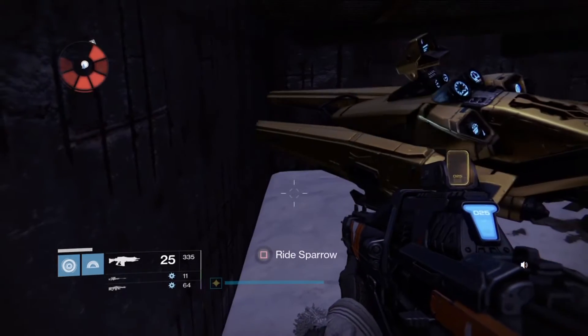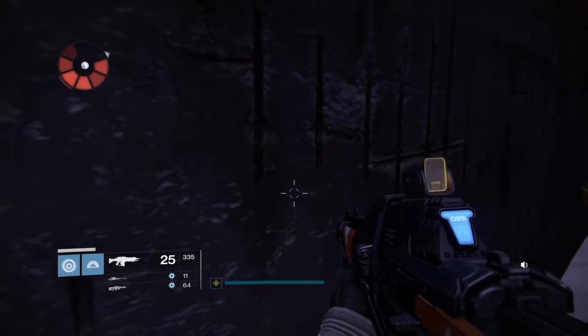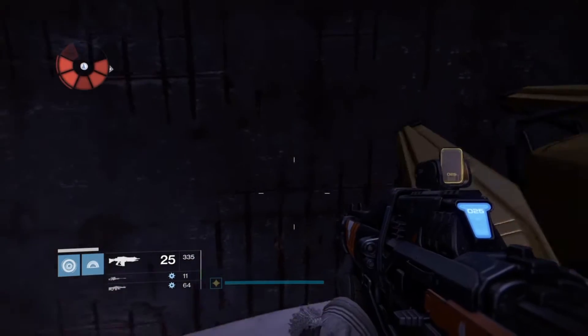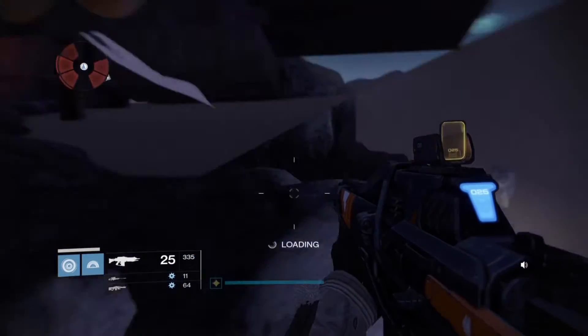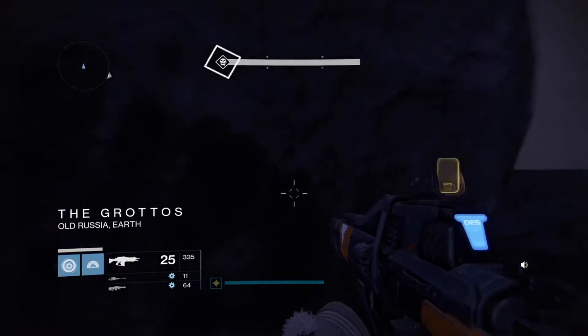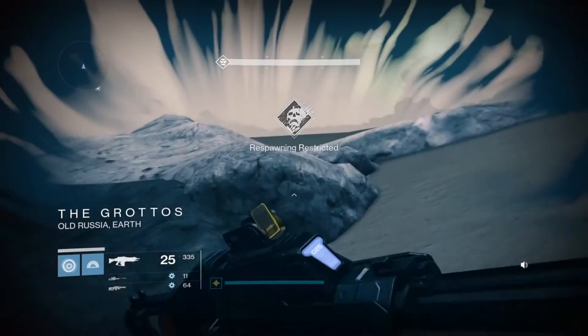Jump out one more time. Map's difficulties. There we go. It should look like this. Jump right here. Just make your way all the way on top of this hill.